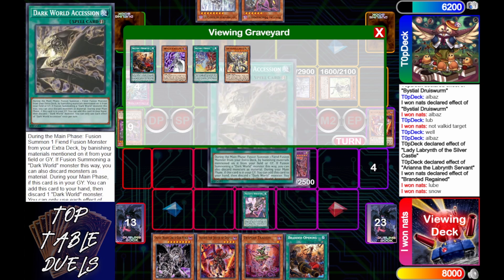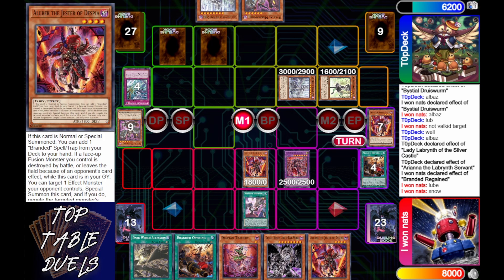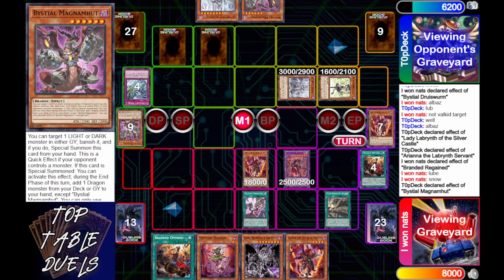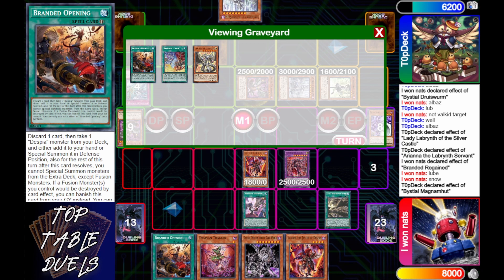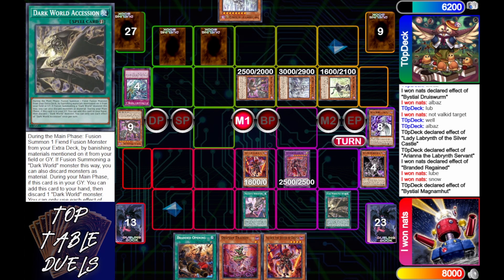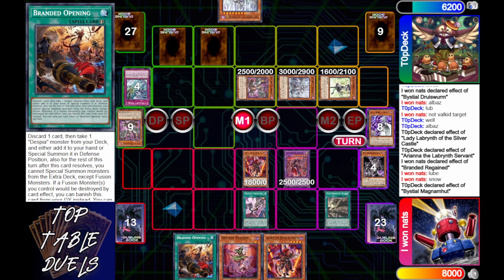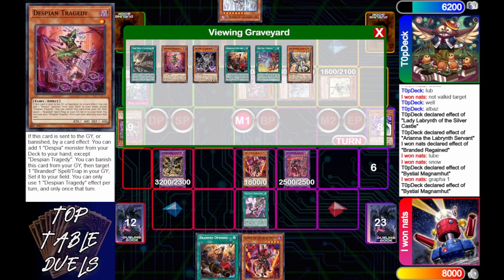Because Branded Opening does not discard for cost, he's going to get his Snow effect, which allows him to get into his Dark World Session. Now we're going to see a little bit of that Dark World engine. Top Deck is going to chain Bestial Magma and target the Snow — specifically because the card says 'a Dark as well as Graffa.' He basically wants to make sure his opponent has to use more resources from hand.